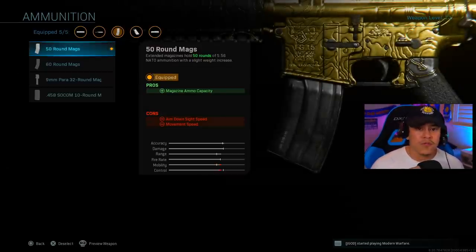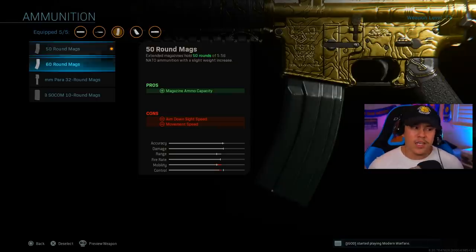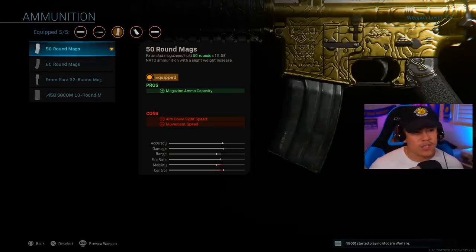For the final attachment, I'm using the 50-round magazine. The 50-round magazine is efficient enough for multiplayer, and you don't really feel that penalty to aim down sight speed and movement speed compared to the 60-round mags. That's mainly why I chose the 50-round magazine — multiplayer is more about fast-paced gameplay.